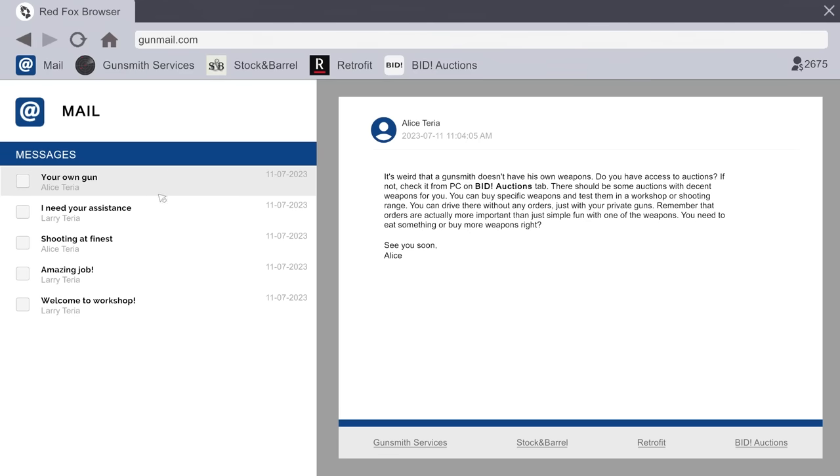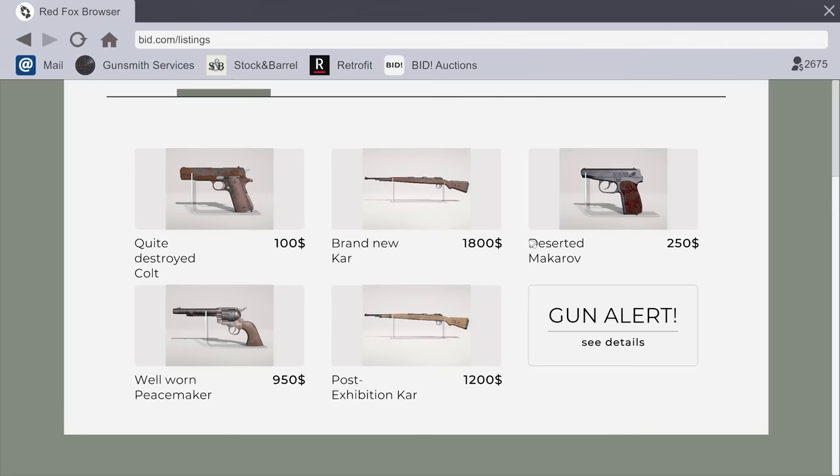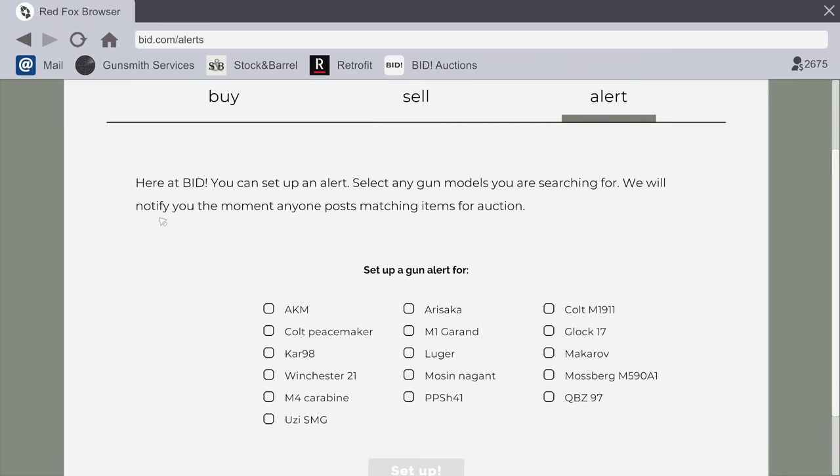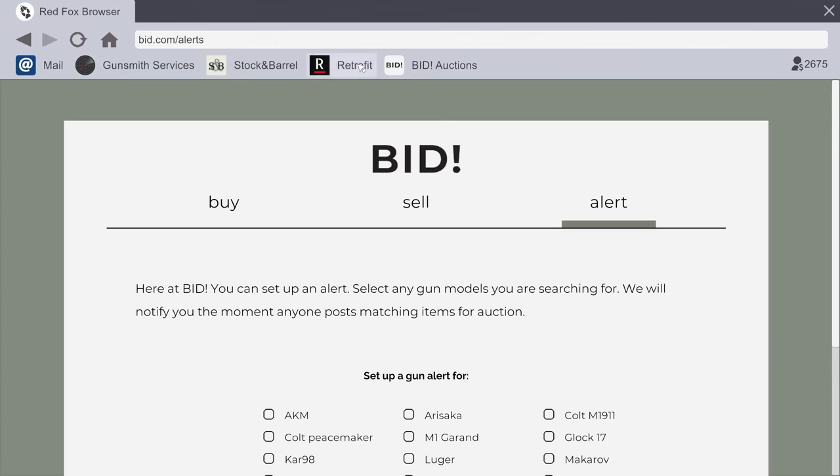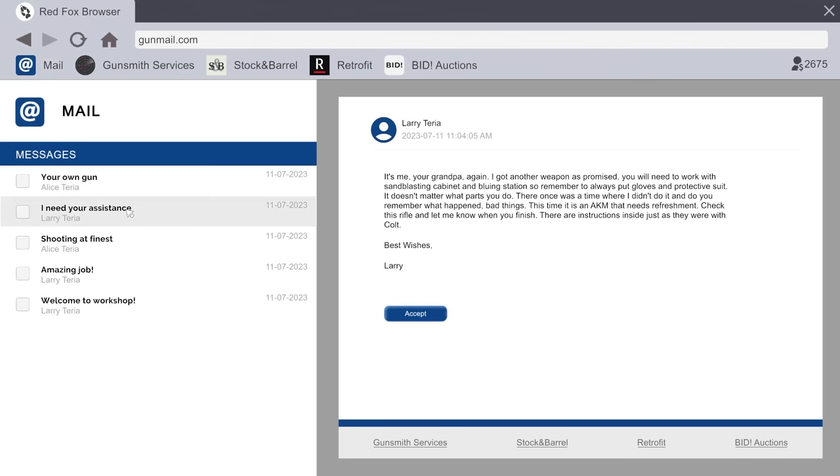I also get random emails. This one says I don't have my own weapons — do I have access to auctions? Check out the PC and bid auctions tab; there should be some with decent weapons. You can buy specific weapons and test them in the workshop or shooting range without any orders — just with private guns. But orders are actually more important than simple fun with one weapon. You need to eat something or buy more weapons. Oh my God, you can even set up alerts — if you're looking for a certain gun, like an Uzi, set up an alert and it'll notify you when there's an auction.